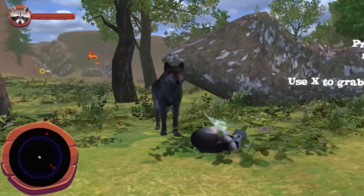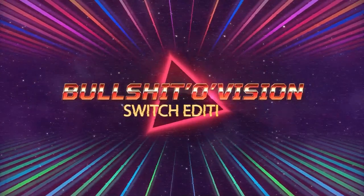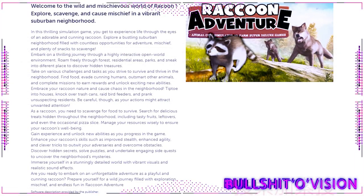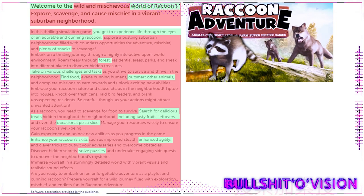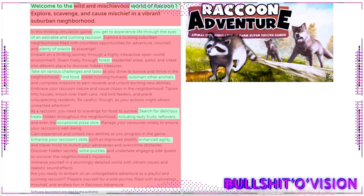Let me introduce my latest invention: Bullshittle Vision. This handy gadget lets you look at an e-shop description and see exactly how much bullshit it's spouting. Anything the game actually contains is shown in green, while all the bullshit is highlighted in red — and there's an awful lot of red in this one.